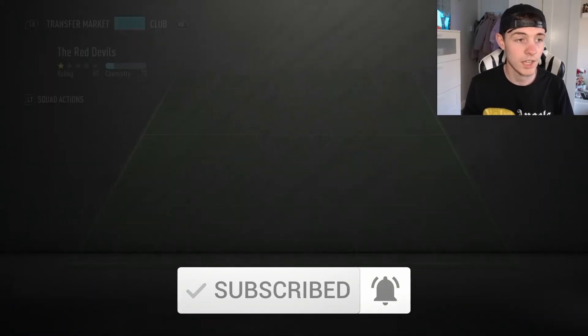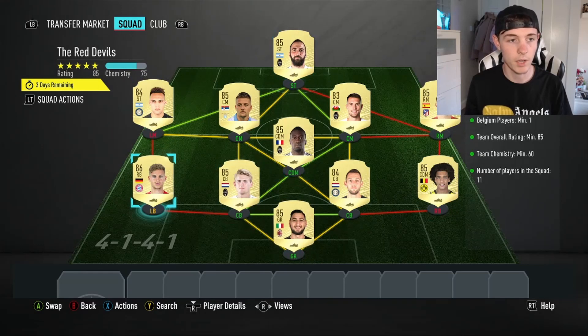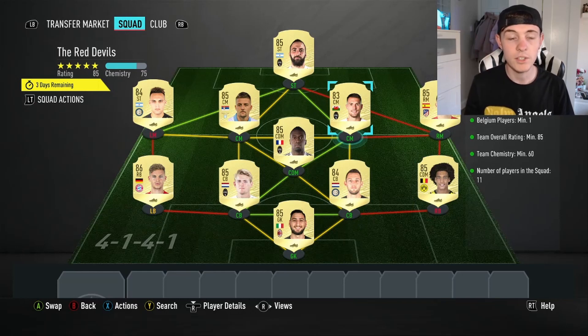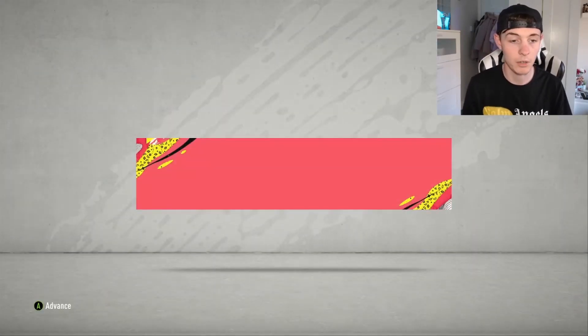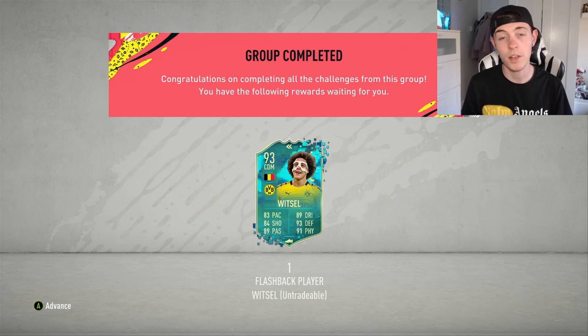That needs to be borne in mind. For the second team — the 85-rated squad with one Belgian player — we're using Witzel himself as the Belgian player. We've got six 85s, an 86, two 84s, and an 83. That completes the 85-rated team. Kimmich I would rather have kept in my club, but I can always buy another 86 if I need — I've got plenty of cards ready for the Bundesliga Guaranteed. We need 60 chemistry; we may actually get 75. That is the cheapest way to do this SBC — about 90k if you have players in club, about 140k otherwise.